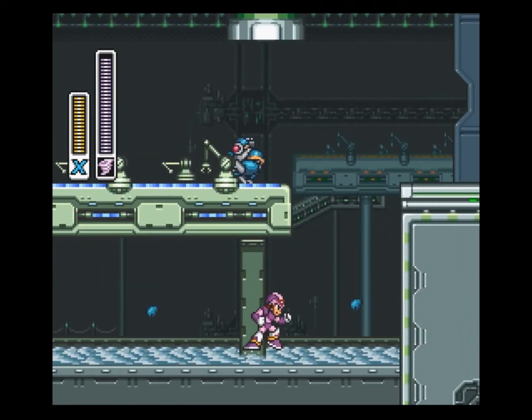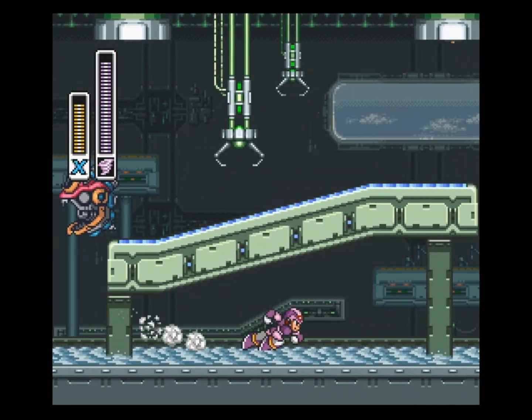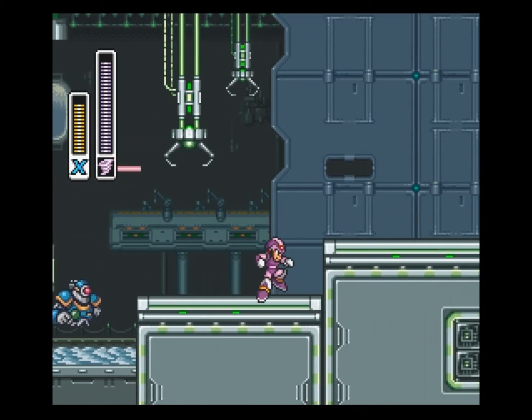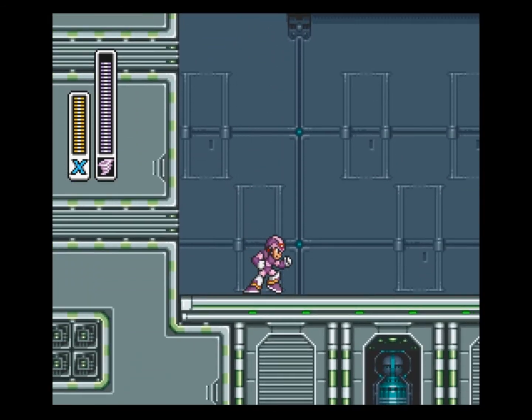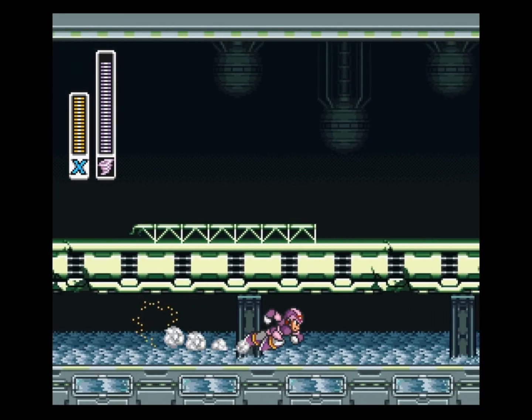Now, in this stage, since we beat Chill Penguin — what I am walking on right now would normally be lava. However, since we beat Chill Penguin, that is now hardened over. And it pretty much nerfs this level, but I am not complaining.